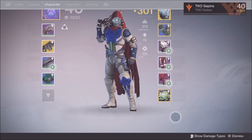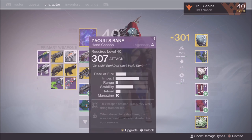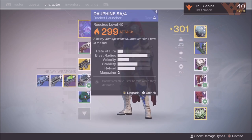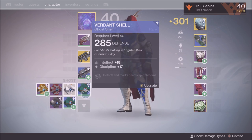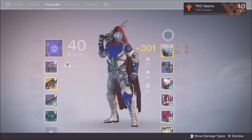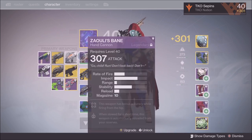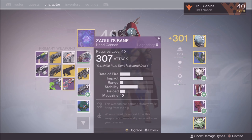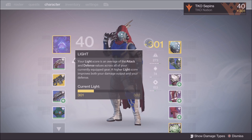The idea is: first you get to level 40, then you need to get your light level up. The way you do that is with different guns that have high attack, the ghost shell which has defense, and your armor which also has high defense. The idea is to get everything averaged out — essentially get everything to 310, and then your light level will be 310, which I think is the highest light level currently.